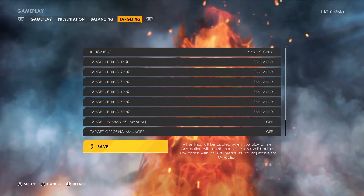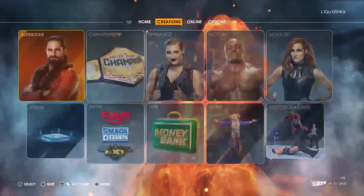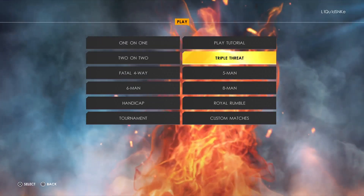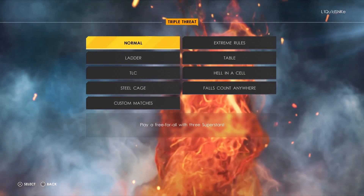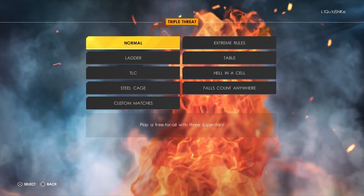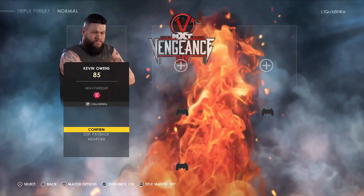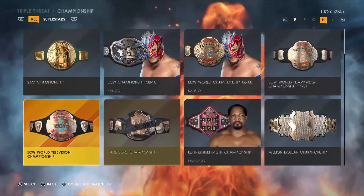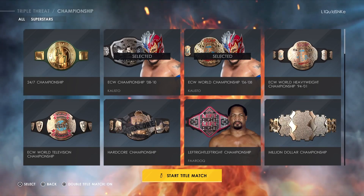Now we get to my favorite portion — a CPU versus CPU match. I know you guys want some gameplay, not just sliders. I'm going to do a triple threat match: Kevin Owens, Ultimate Warrior, and Tyler Bate. Let's do it for a double championship. Let's get into the CPU versus CPU match.